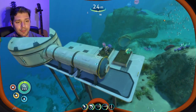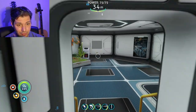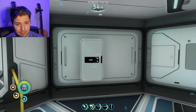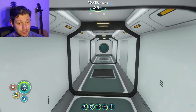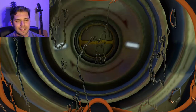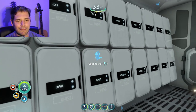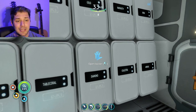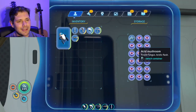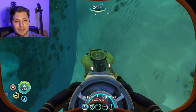Look at our tiny little puny base — she's sad. Everything is stripped out, I left one poster, one trash can — trash can army going strong — and one locker with nothing left. Check out how everything is organized in the Cyclops: titanium, lithium, lead, copper, silver, teeth, quartz, food and water supplies, magnetite, table coral, diamond, gold, radioactive materials, collectible materials, aerogel and seeds, plus a random stuff locker. This is a fully stocked Cyclops.